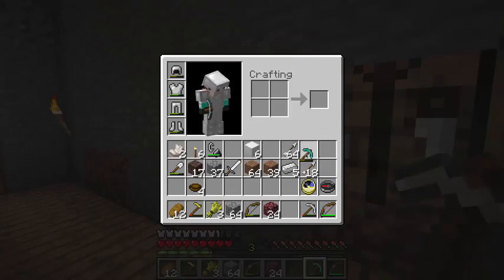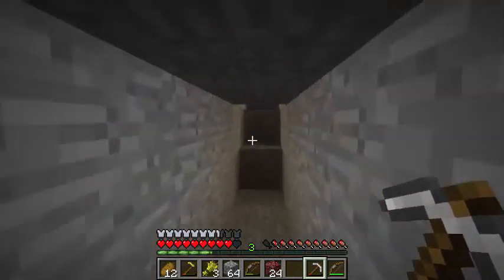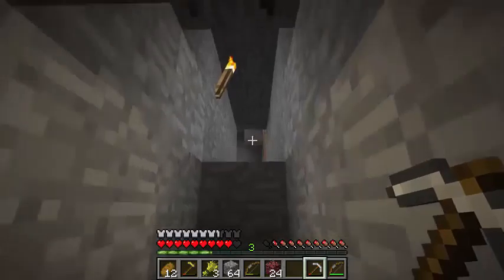I'm just doing this because I have this gut feeling that it's what I should be doing — but that might just be from watching too much Chuggaaconroy. I've watched the entire series so many times. Anyway, the way you make a nether quartz block is like this. You can make pillars, like that, which I really like.